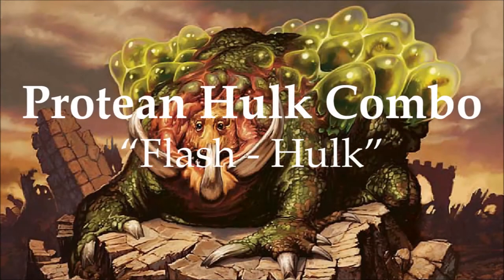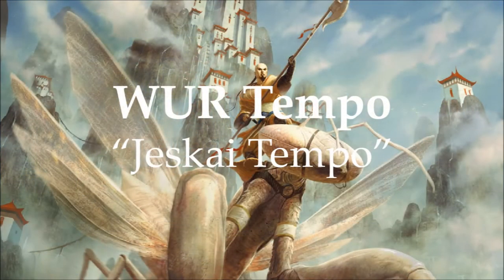Our four-color combo deck of choice today is the Protean Hulk combo deck. This deck focuses around a combo with Protean Hulk, Body Double, Reveillark, and Viscera Seer to sacrifice your creatures to. You can protect this combo with Flusterstorm and Pact of Negation, and preemptively protect it via Thoughtseize and Inquisition of Kozilek. You can also just play the mid-range game plan — sometimes you can finish a game with Titania and a swarm of 5/3 tokens.